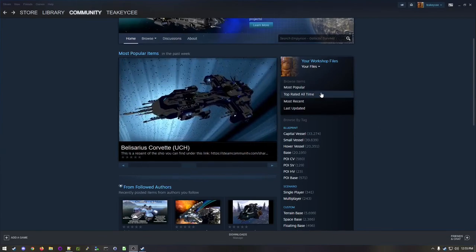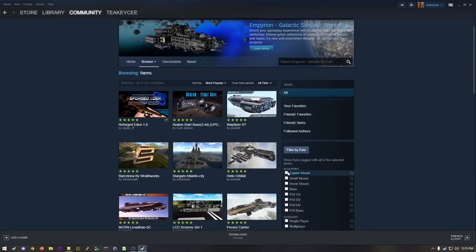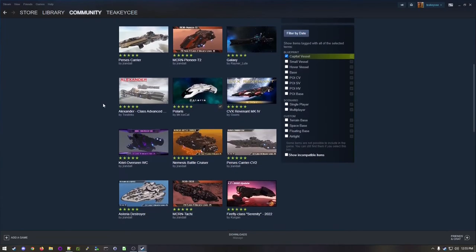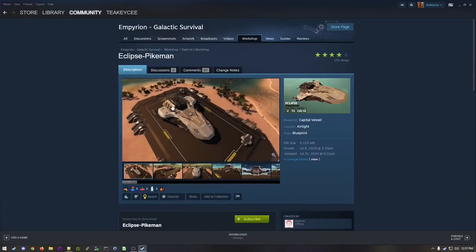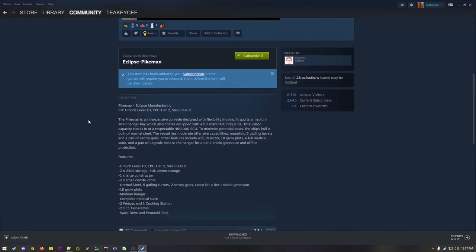If I go to the workshop and look at top rated all time, the most popular overall, let's pick a capital vessel. We'll look for a popular capital vessel to integrate into the game. Ooh, Daedric — I like his builds. So let's subscribe to that and copy the page URL for later reference to give credit to the author.